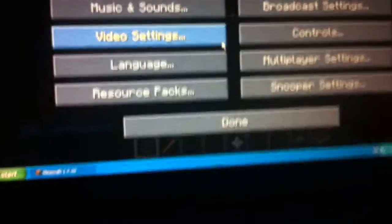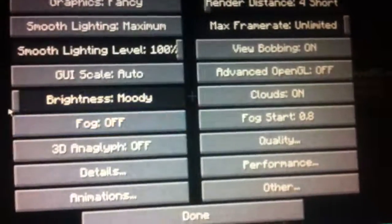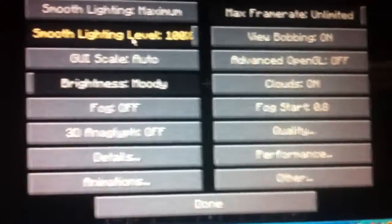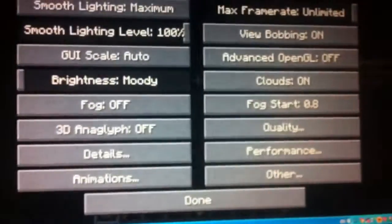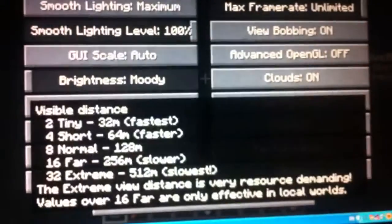So I used to get lag all the time. Go into video settings, turn off fog, make brightness smoother — that can be as much as you want — smooth lighting 100%, and render distance has to be under normal.